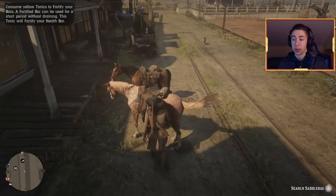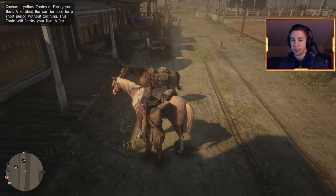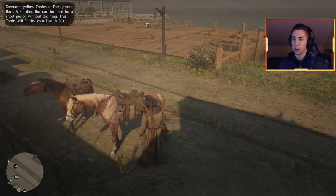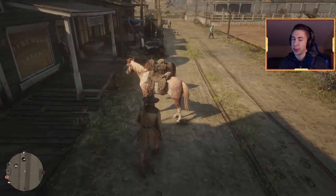It took us what, a second to loot that horse? If we move on to the next horse we're going to get pretty much the same thing, just a different range of items. Again, this horse did not kick us, which is very lucky — oftentimes they will. We got snake oil, Guarma rum, and no money that time, which is not that common. You can expect to get money from most of these horses.